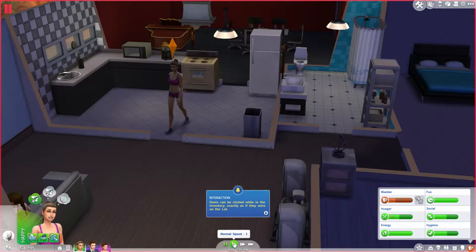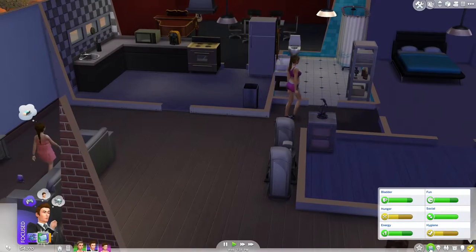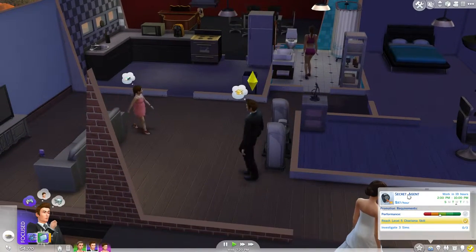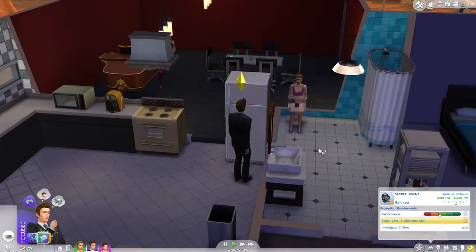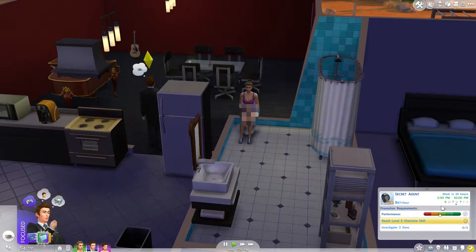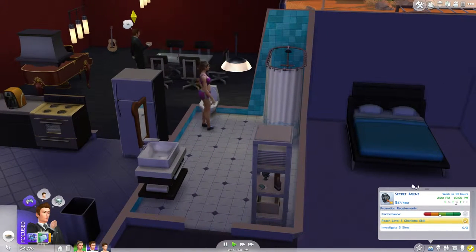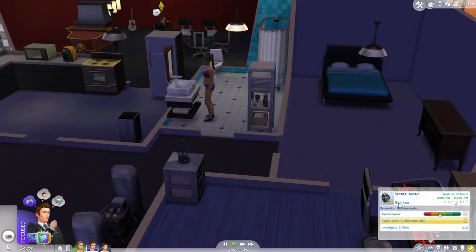Hello and welcome back to Sims 4, this is episode number 12. I think Scott might have just got a promotion — let me check. Secret agent, and the 'investigate free sims' task has gone up. His hours are two to ten now, which is quite a weird shift, but he's got four days off which is pretty good.